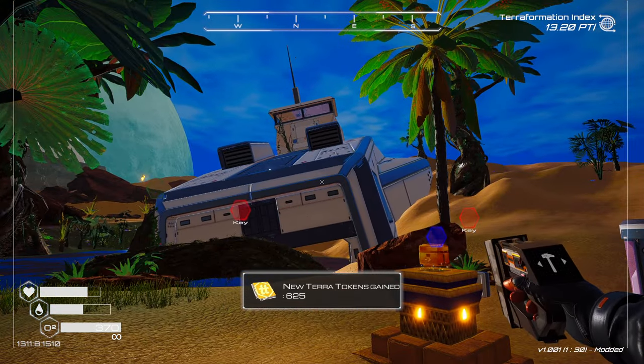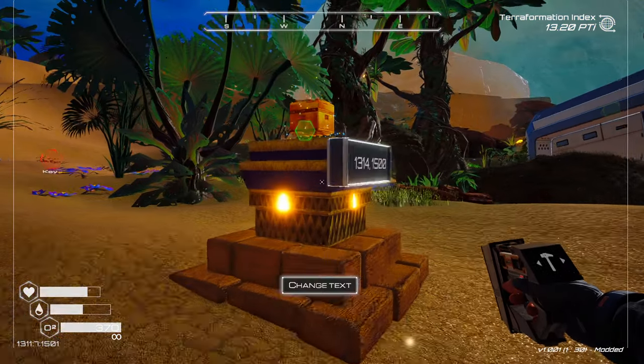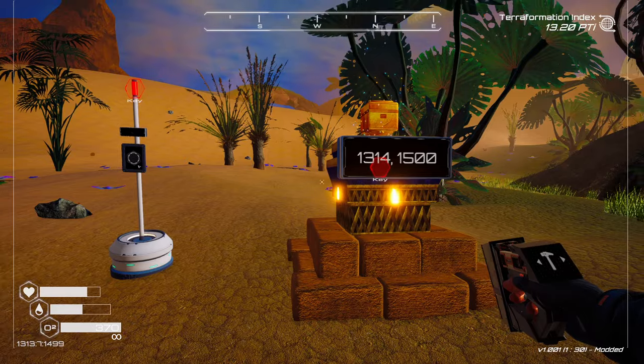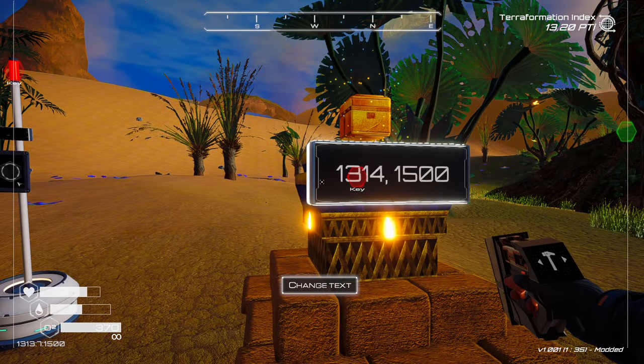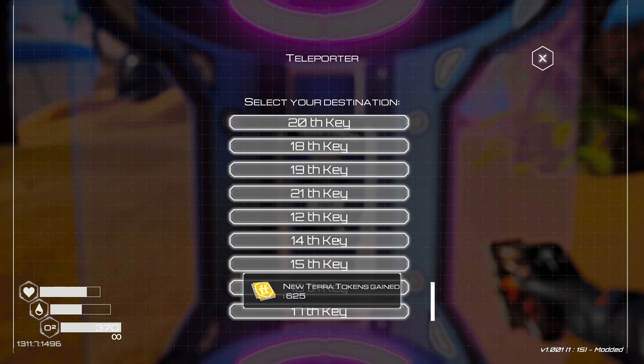Number three — this is a crashed ship right here, and the key is just behind it. Most of these are going to be close to known locations, so you might already have portals nearby. I just had to make a new one to get behind them. Pick up another Warden key, and let's go to the next one.